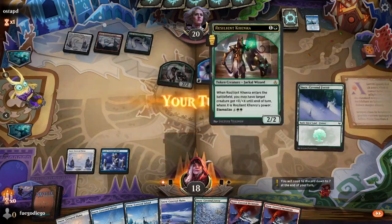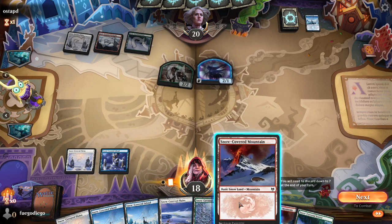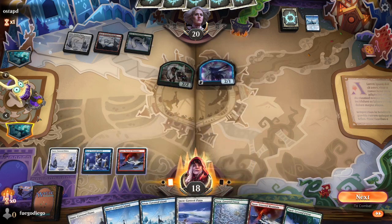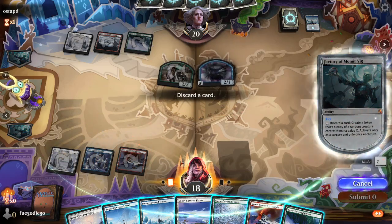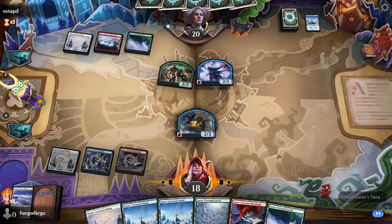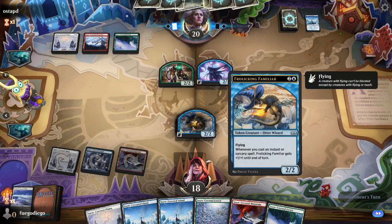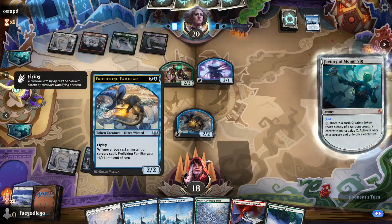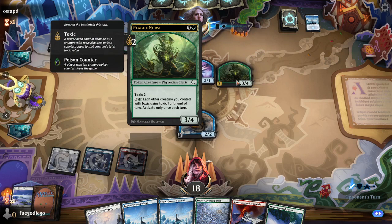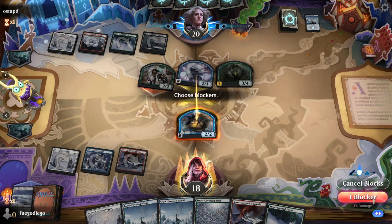And then you realize how much synergies can matter, how much deck-building things matter, and the importance of different abilities. My flying 2/2 doesn't have synergies with anything. I'm going to take 2 damage and hold on. Toxic 2 is going to kill me — I'm going to trade into it because not being able to deal with the flyer is not going to be a problem.